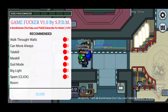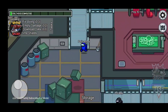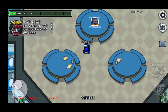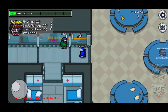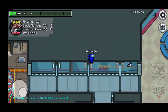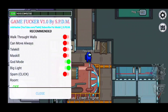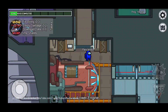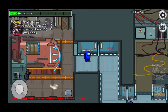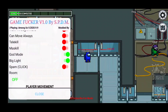We also have Mask. I just teleported everyone to me - that's insane! Then we have God Mode, meaning when someone tries to kill you as an innocent player doing tasks, they literally cannot kill you. Then there's Big Light - once you enable it, you can see the whole map without the flashlight boundary. After that is Spam Click, which lets you spam the attack button so basically everyone will just die.